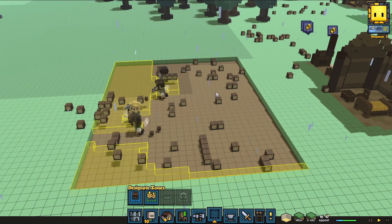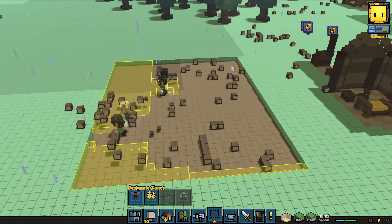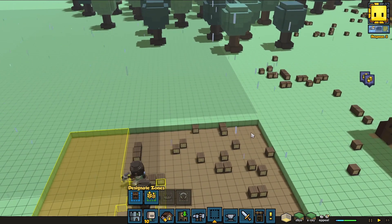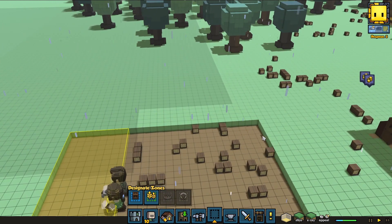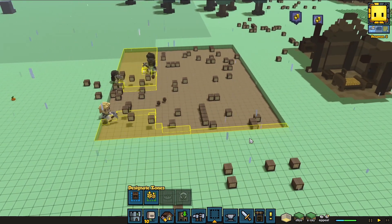Once I get done with this layer I'll go — I like to just cut up from here this way and leave one ledge there, to make it like a stagger — a step leading out.